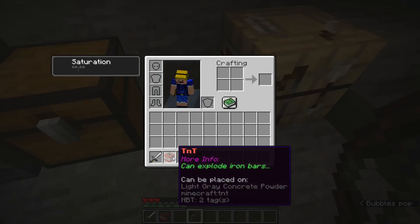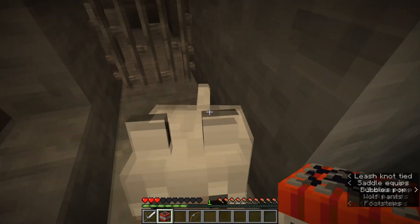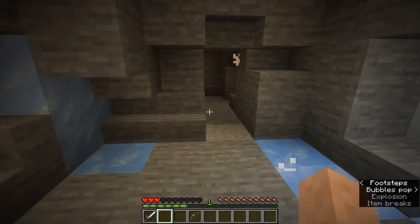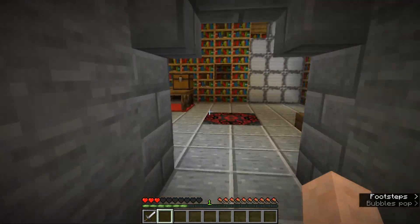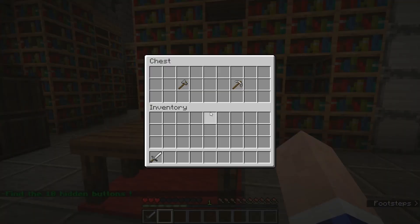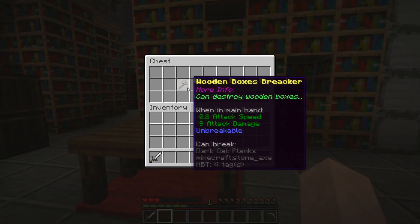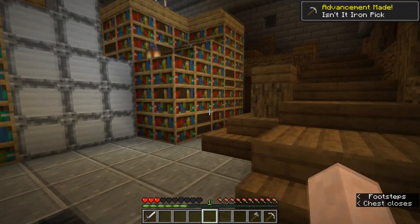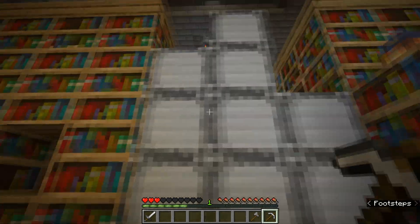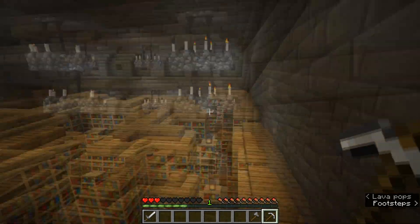Nice — 'can explode iron bars.' We got some TNT. Let's get you out of there. We got it! Let's go through — go to this library over here. Find the 10 hidden buttons. Wow, this is a massive area. We have an iron box breaker — can't store iron boxes and wooden boxes. These are iron boxes — only the one with particles you can break.